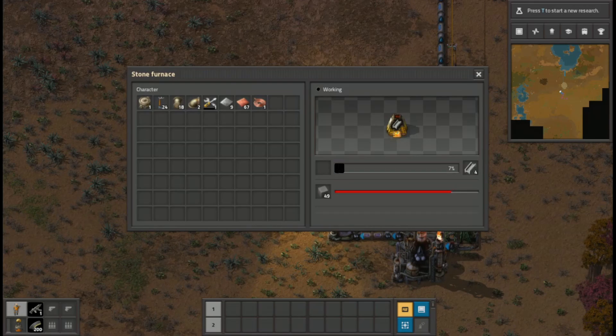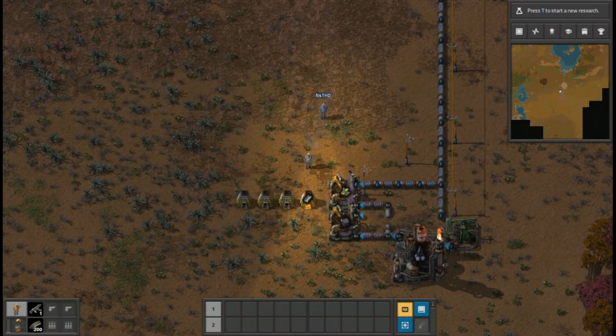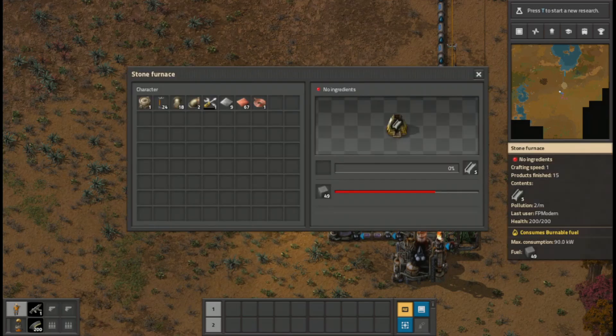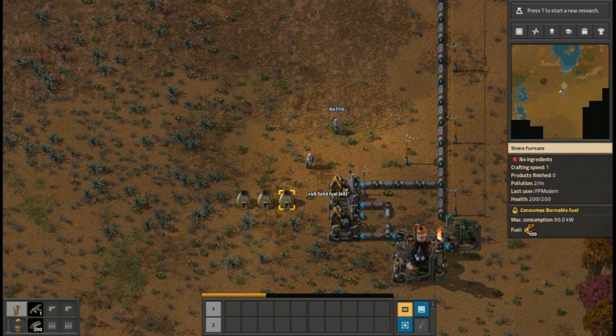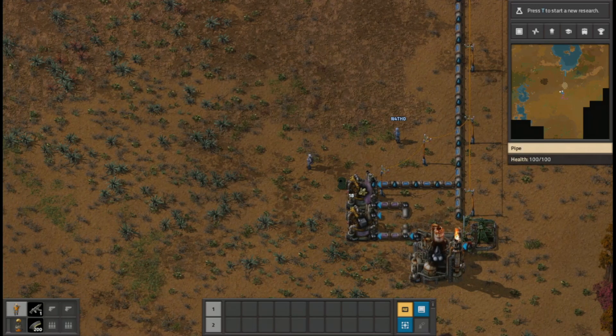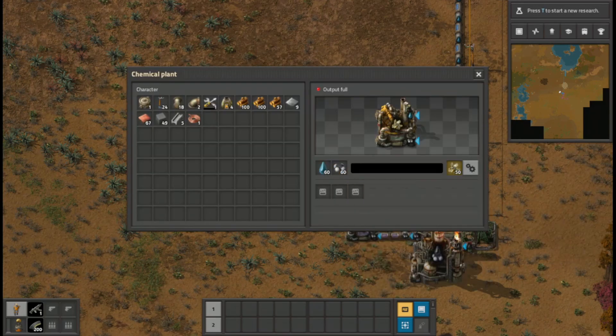Alright everybody, as you'll see we're currently making some more steel here, but we managed to get all this done. We thought we had to have water in with the solid fuel, but we don't — all we needed it for was the sulfur. How are we supposed to get that out of there? I forget.